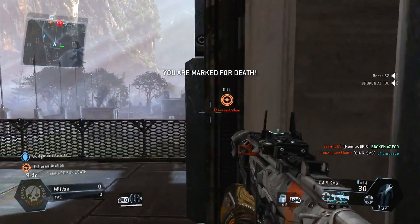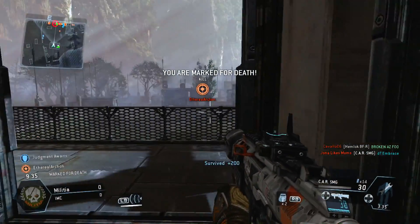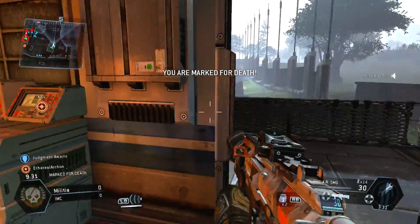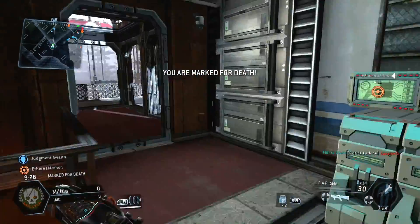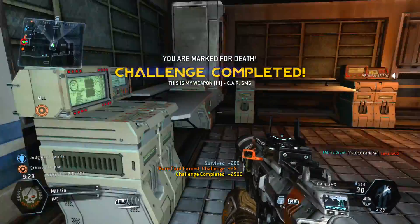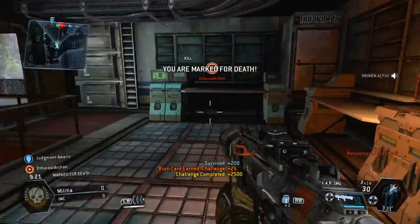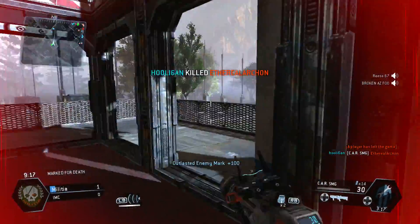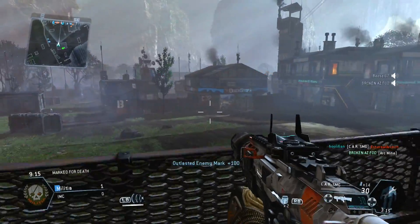So what you need to know is when you are the person that's actually marked for death, the whole entire enemy team is going to have this little indicator on their screen. Like you can see on my screen, it says to kill that person. That's going to show where that person marked for death is at. And you can either go and try to kill him or you can hang back and try to protect the person that's actually marked for death on your team.